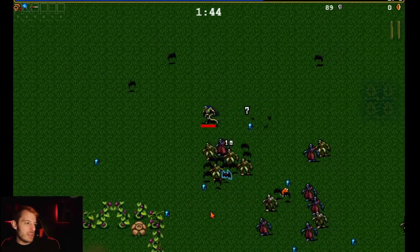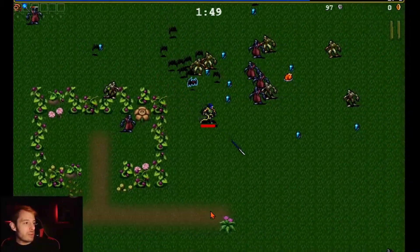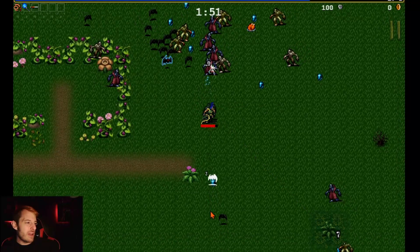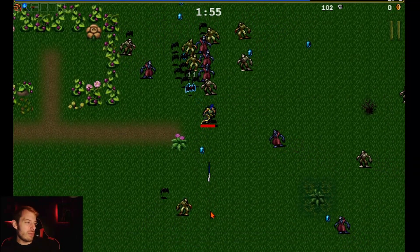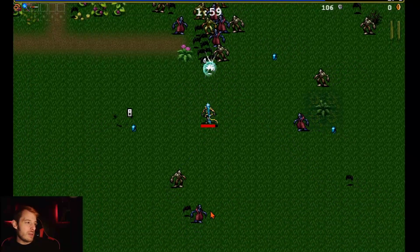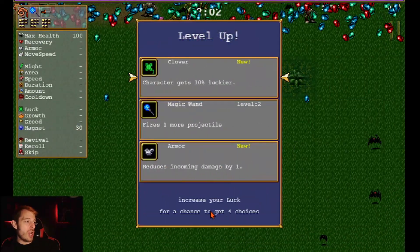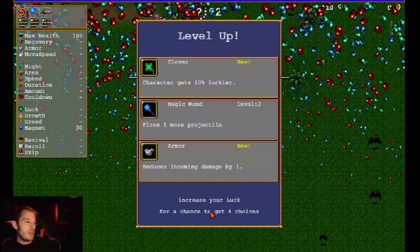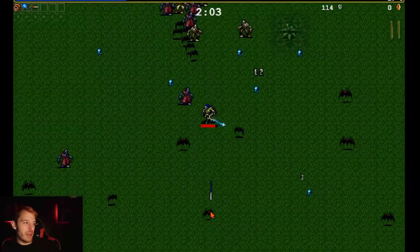Right now I can line up and get a couple shots on these guys. I'm gonna aggro that blue bat because it can give us a chest. It didn't give a chest but it gave us some upgrades — I'll take it. Not sure if I care about the luck stat right now.